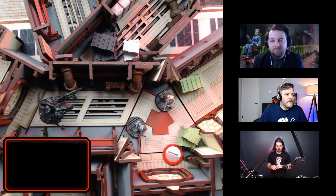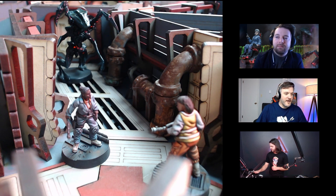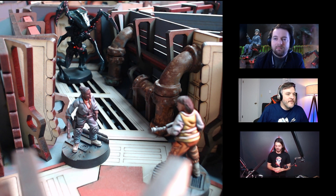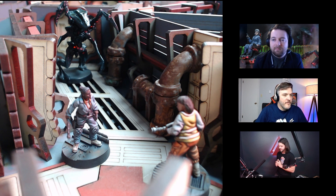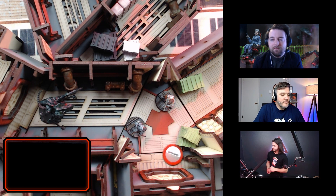The threat is targeting our crew members and getting ready to attack — we think. We're playing against an AI threat this time, so we need to roll for its instinct: what does this creature instinctually want to do in this situation? That's a d10, and this is going to be on its unengaged instinct table because it's not in base-to-base contact with any crew models right now.